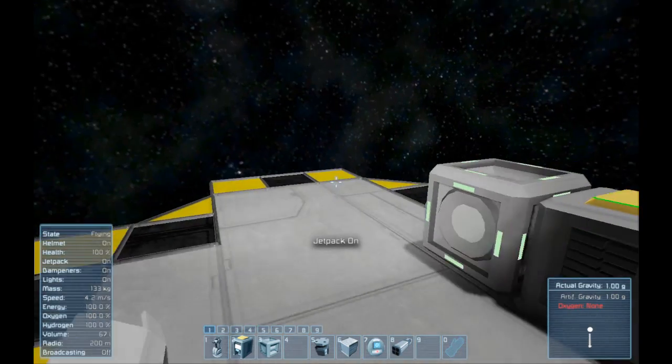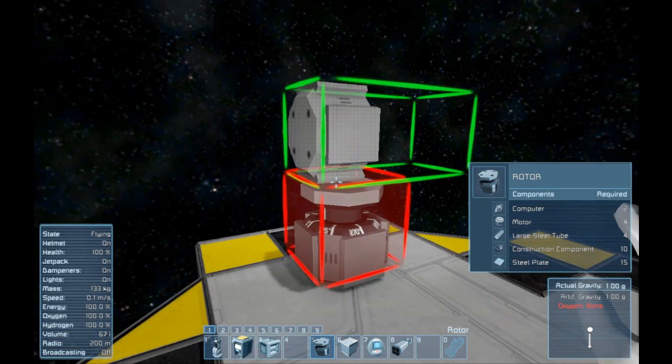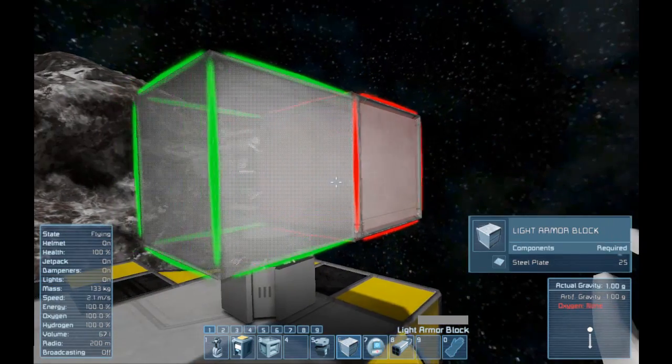Next, create your turrets. Place down two rotors to control azimuth and elevation of the turret. Then place a sensor block connected to the elevation rotor, pointing in the direction you want your turret to fire.